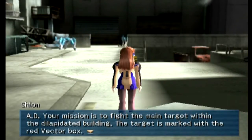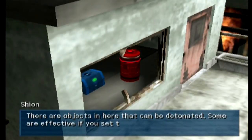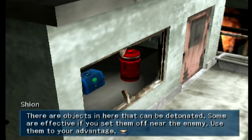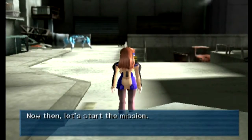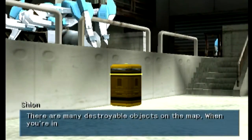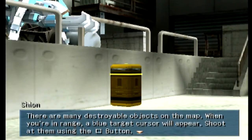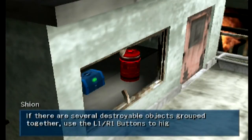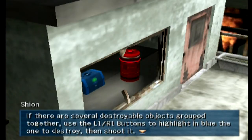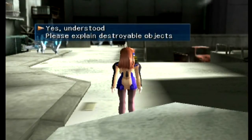Your mission is to fight the main target within the dilapidated building. The target is marked with the red vector box. There are objects in here that can be detonated — some are effective if you set them off near the enemy, use them to your advantage. Now let's start the mission. When you get close enough there'll be a blue target — hit square. You can use L1 and R1 to cycle through them.